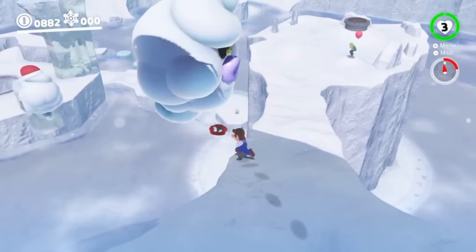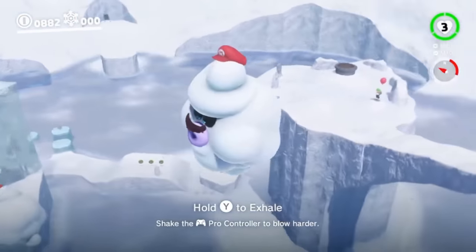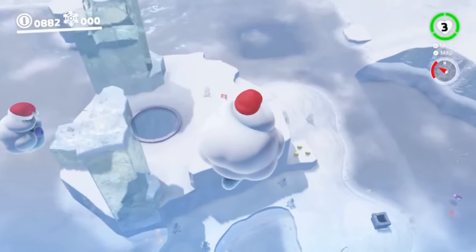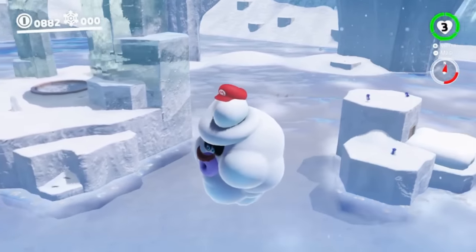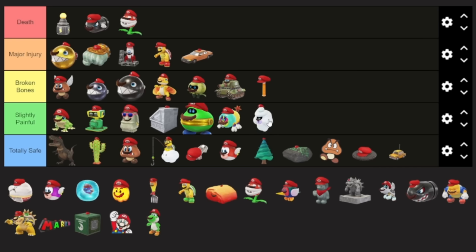Moving on to Snow Kingdom, we have the Ty-Foo. All this guy does is float in the air and blow Mario. Once you've captured him, there really is nothing that can go wrong, except for falling afterwards. Although that does seem unlikely and most of them aren't that high up. So I'll give this guy slightly painful.